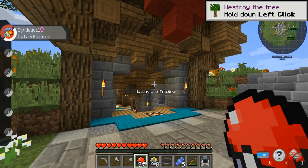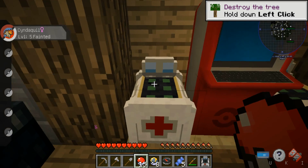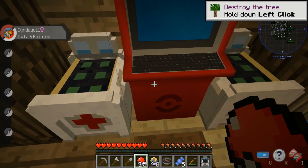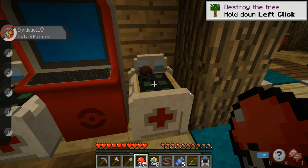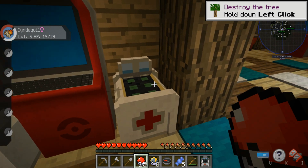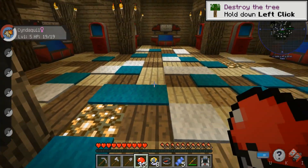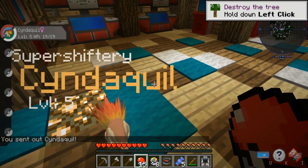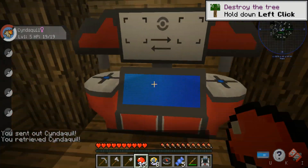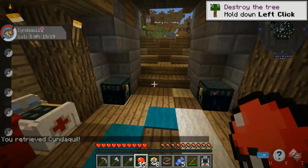We can hear a Voltorb in the background. Let's go over some of the basics: here is the healing station and here is the PC. Let's get our Pokemon healed up. It pauses your game and freezes your movement, which is a little weird, but that's just how Pixelmon works. We're back and at full health — Cyndaquil is ready to go. There are also trading stations here, which I used in my first Pixelmon episode.